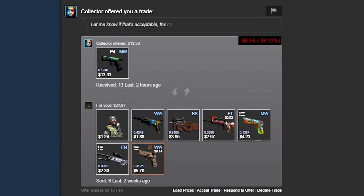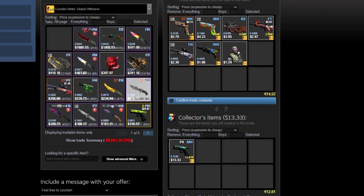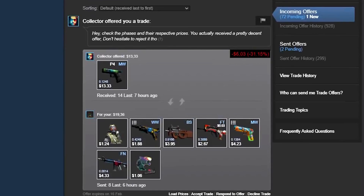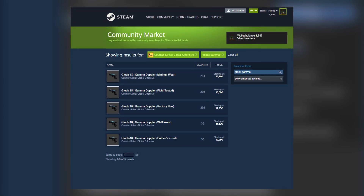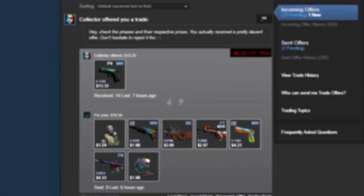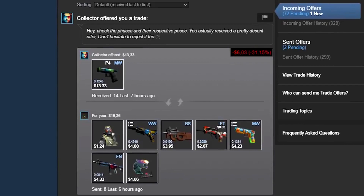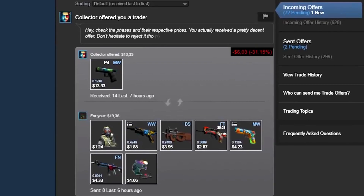A guy named Collector is offering his Glock Gamma Doppler Phase 4 and he's asking for around $9 overpay. I'm assuming he hasn't seen the low float on my op. We sent him an offer back and shortly after he replied, saying we should check the phases and their respective prices because he said his offer was pretty good. In my opinion it is not, and the problem was he is using Steam prices to price his items. Some items in the offer, like the P90 Letter, are so rare that they sell on Buff quite rarely and are priced quite similarly on Steam and Buff. As Buff prices are normally a little bit lower, we get a difference when one is using Steam prices and one is using Buff prices. We sent him an offer back, saying our offer is around this value because he was clearly overvaluing his Glock on Buff — a Phase 4 minimum wear goes for around $14.15 on Buff, so this is still a big overpay for us.